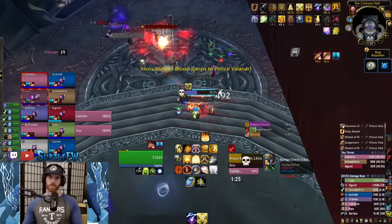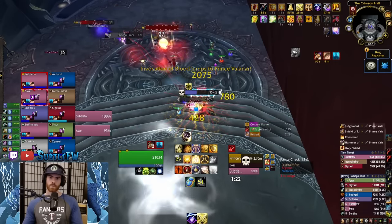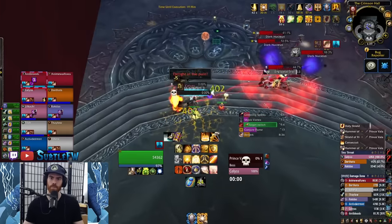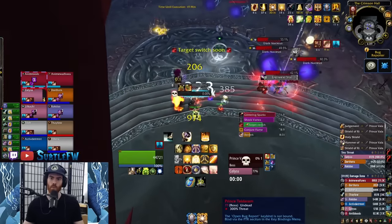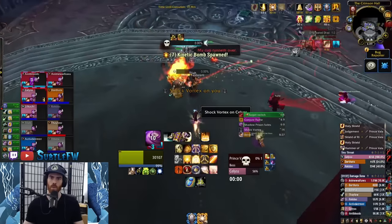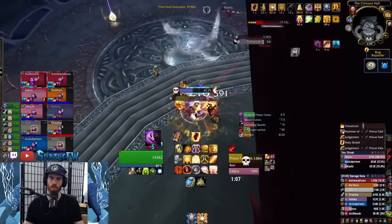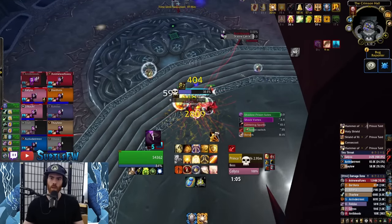If you notice you've lost some Dark Nuclei while Keleseth is empowered, pop a defensive immediately — but you should be running all your defensives while he's empowered anyway. The last mechanic is Kinetic Bomb: big yellow balls in the air that slowly move toward the floor. They need to be hit before reaching the floor to send them back up. Generally Hunter and Warlock pets will handle these, but keep an eye on them as a backup. If one hits the ground, it'll do AoE damage and knock back the entire raid.